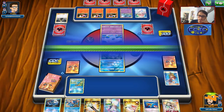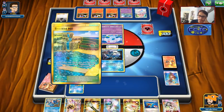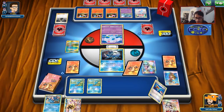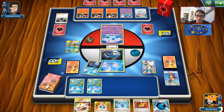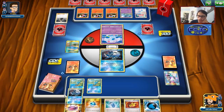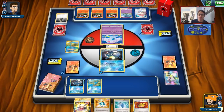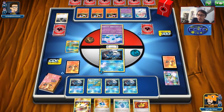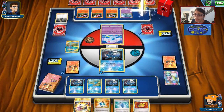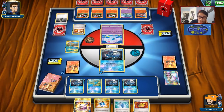Still didn't draw an energy. Let's Brooklet for another Froakie. We're going to pass and look to find an energy — we do get there. We have a couple of ways to get Pokémon into play, no supporter to follow up though. We get all our frogs in play, which is really good. The fact that my opponent hasn't evolved their Charmeleons or Dittos yet is really good — if we can get Greninja Break in play soon, we can start Water Shurikening things.